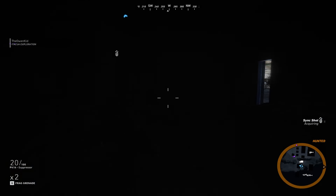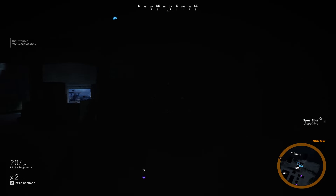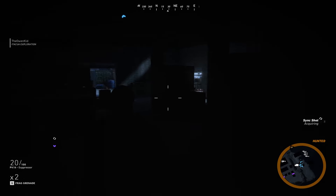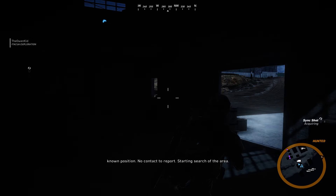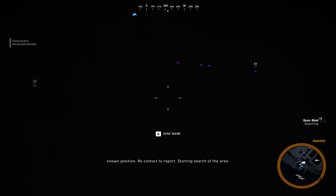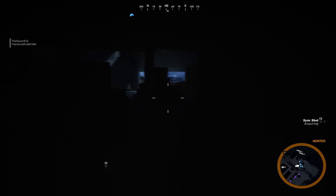The very top — the roof. With the stairs. $5 license key from eBay. Let's see what happens.